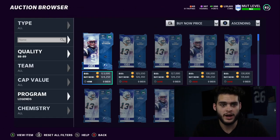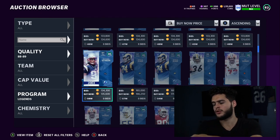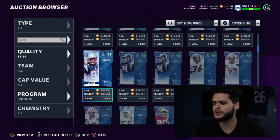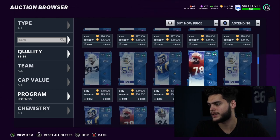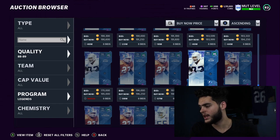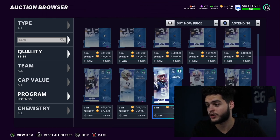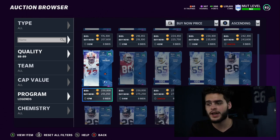Let's check out these prices. It is a full legend pack, so the worst possible pull would be Bobby Bell or Merlin Olsen, coming in around 160K. We can also get Jerome Bettis, Joe Thomas, Jerry Rice, Larry Allen, Morton Anderson, Junior Seau, Steve Atwater, and Rob Woodson — who's going for a crazy 386K right now.